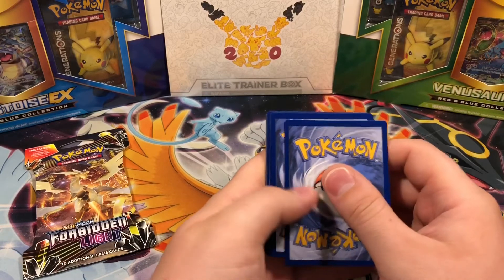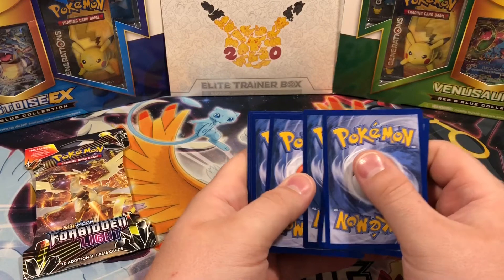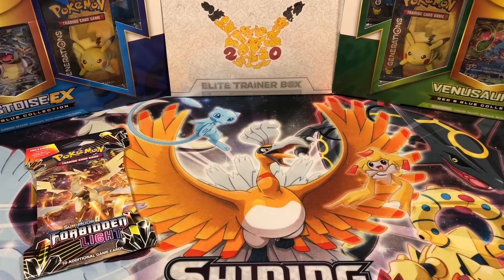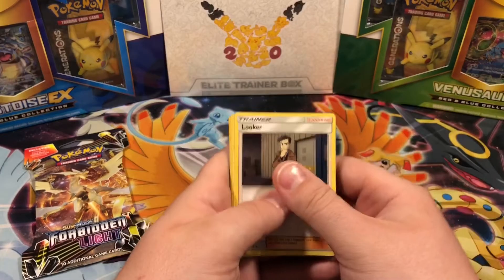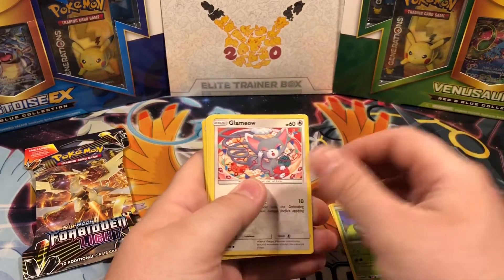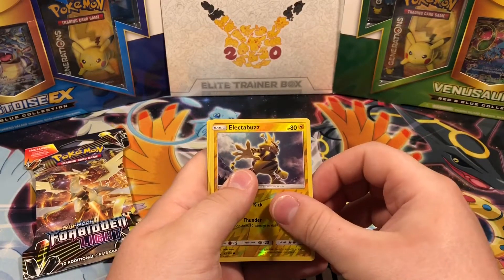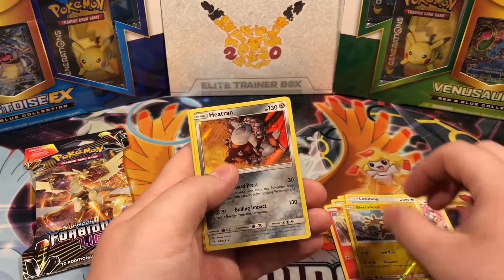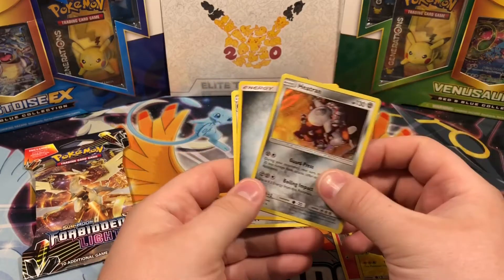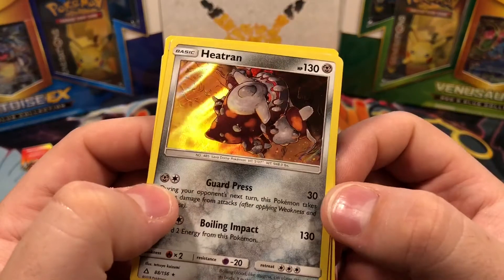Hey guys, aren't they supposed to be having a code card with these things? Four from the back, just to be on the same side — looks about right to me. Not bad for reverse. Ooh, a Heatran — okay, and that is the rare. I did do a little mess up on the code. Nonetheless, it's not bad — I like it.